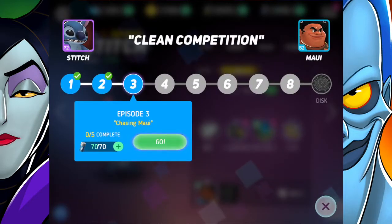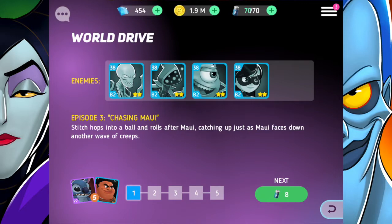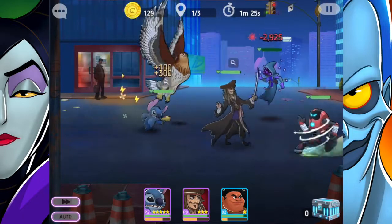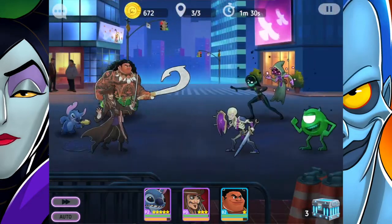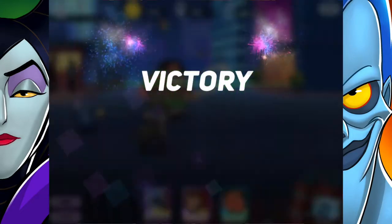We can do some stuff with the scales again and go for the campaign. We're continuing with the Maui and Stitch campaign called Clean Competition, Episode 3 — Chasing Maui. Stitch hops into a ball and rolls after Maui, catching up just as Maui faces down another wave of creeps. Jack Sparrow is actually going to be useful now, which is really awesome because I've been working on him quite a bit. Maui is still kind of weak for me — he's only a one star, and blue 2 is good but his star level is really bad.